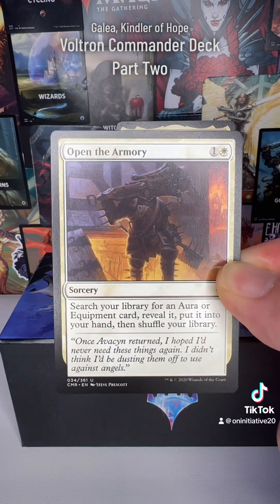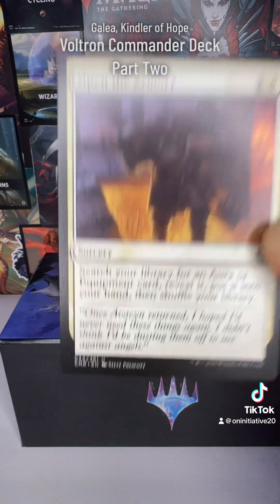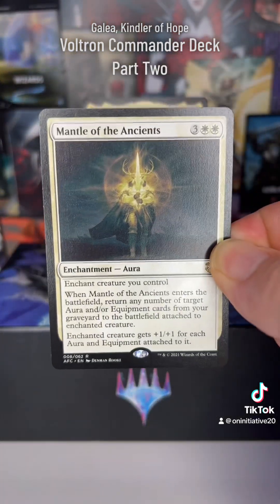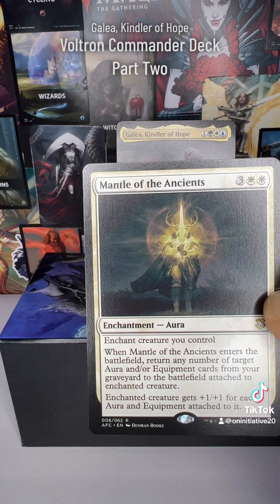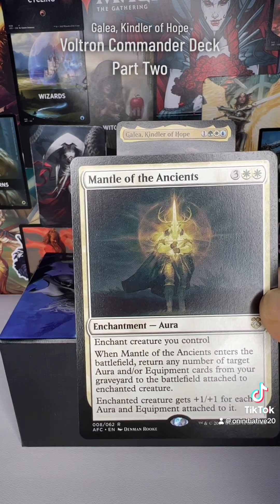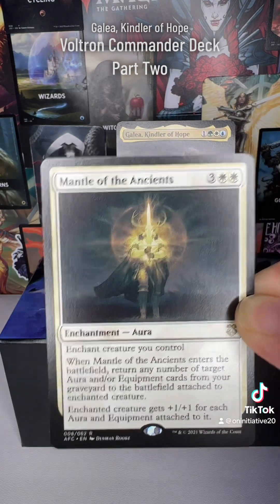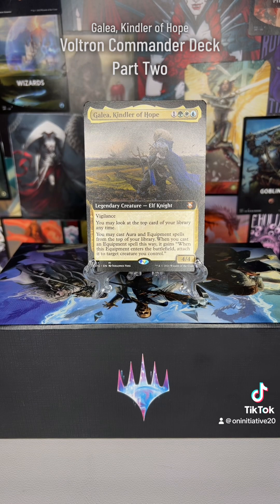So we use fetch cards like Open the Armory to pull what we need and keep ramping up Galea. If opponents do send everything to the graveyard, we have Mantle of the Ancients — for three and two white, when it enters the battlefield, we return any number of target aura and/or equipment cards from our graveyard to the battlefield attached to the enchanted creature. They send your stuff away, you cast this, and you're powered back up.